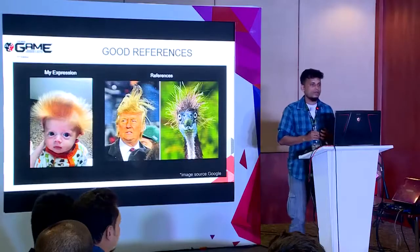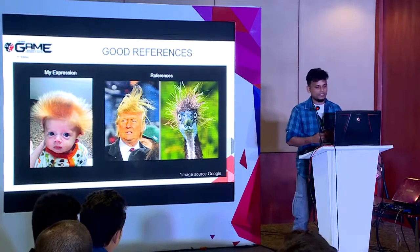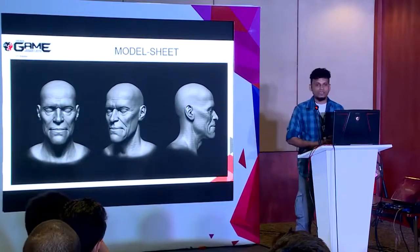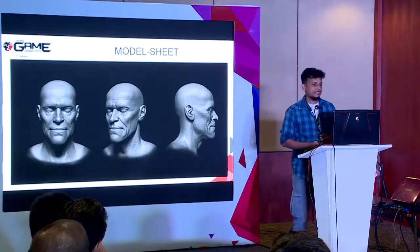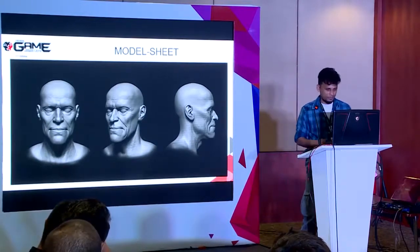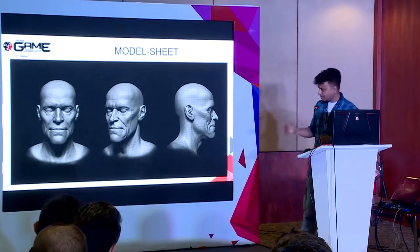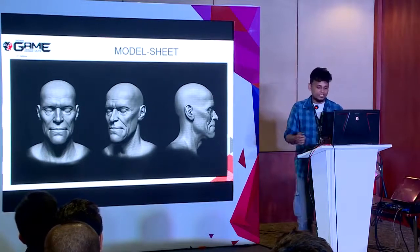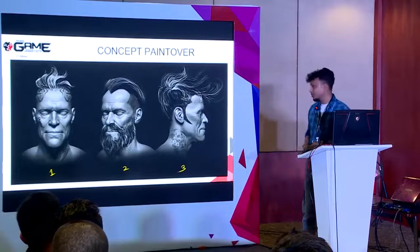My whole presentation is based on two main subjects: first, hair card placement; and second, how to create textures — all in a non-destructive, procedural way. The first thing I did was sculpt this head a few months back, and I thought I should use this model for this presentation. I rendered it from different angles, brought it into Photoshop from ZBrush, and started doing some paint-overs on top.